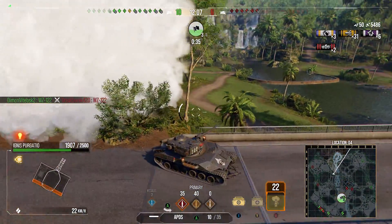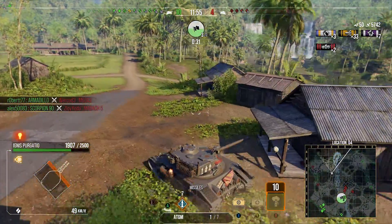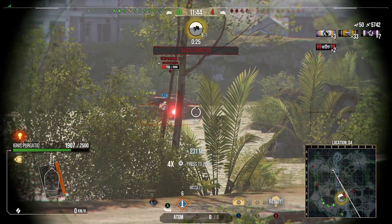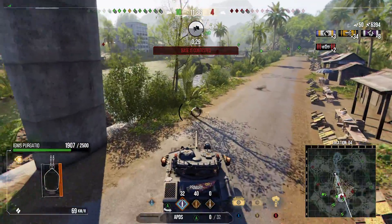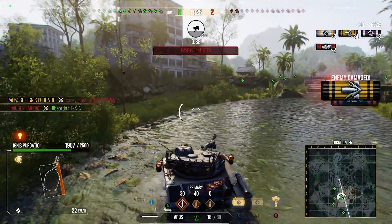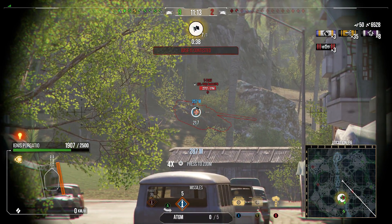Don't drive off the bridge — nearly ended in tears there. We get two shots into a Chieftain and we're damaging the amarack. I pop the reload to make sure I'm ready for the next target. I think the Chieftain might turn to face me, but they're driving away, so we launch an ATGM straight into its ass with 10 seconds left on the clip reload. This is that downtime I mentioned — after firing the ATGM post-clip there's a period where you can't do much.